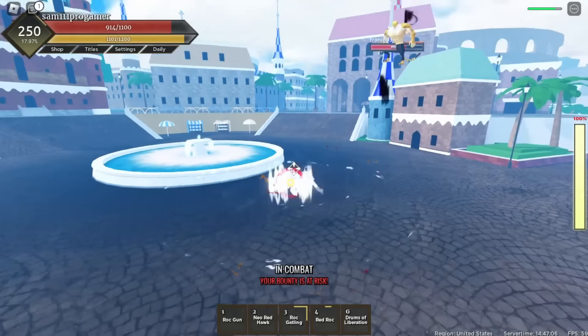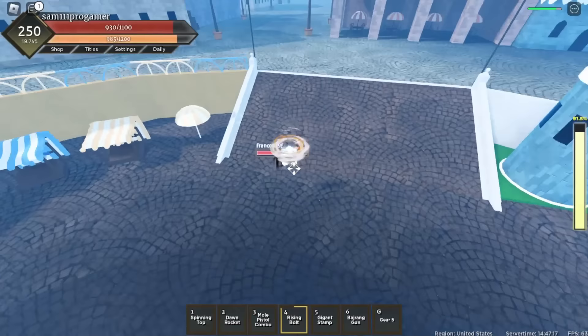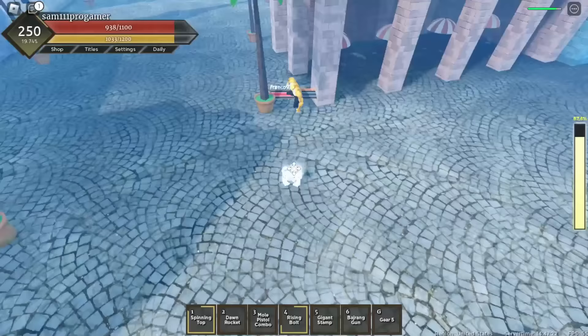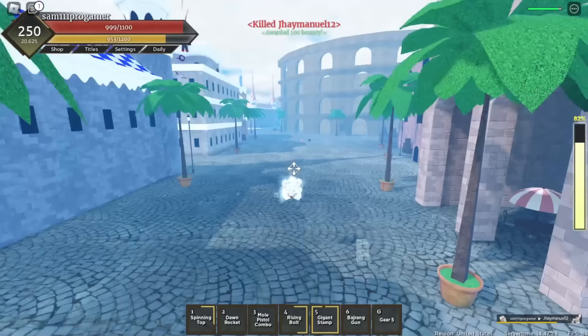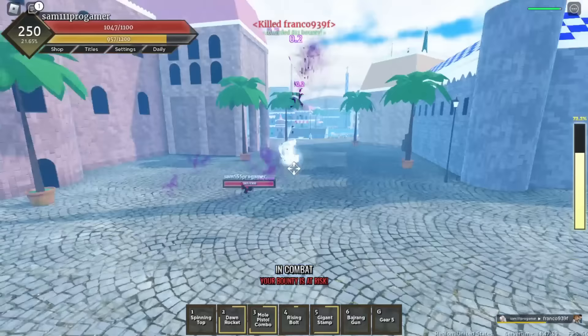I have I-frames while going into Gear Fifth. I just gotta do my fourth move Rising Bolt combo on him - did I get him? I'm gonna do my spinning target thing and I got him. I'm doing my Gigantic Stamp - I missed it, why isn't it working? There's another man - I'm gonna do my Mole Pistol combo. There's a venom fruit user too. I killed Frank for 800 bounty!